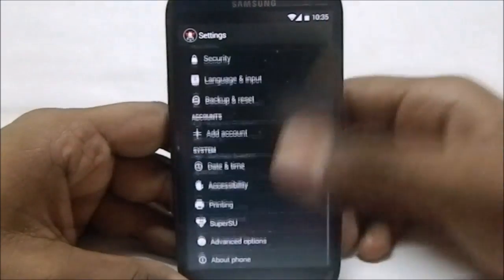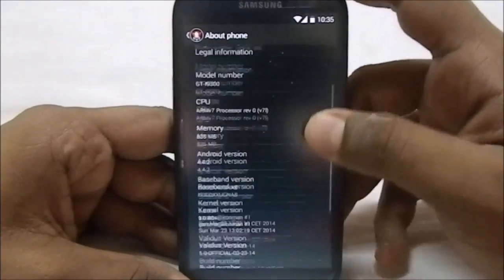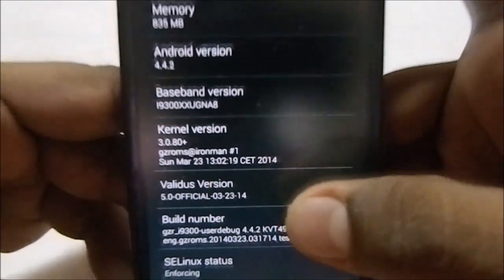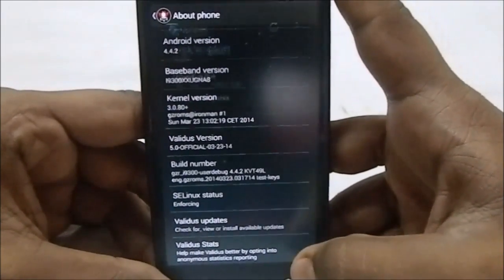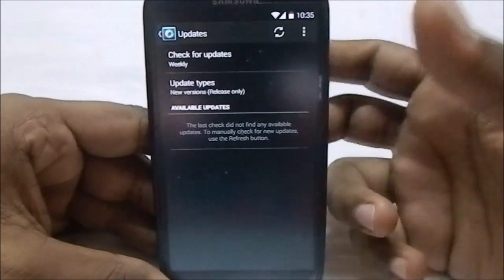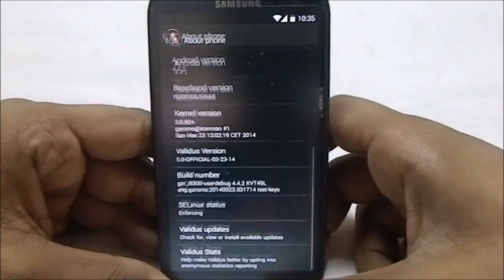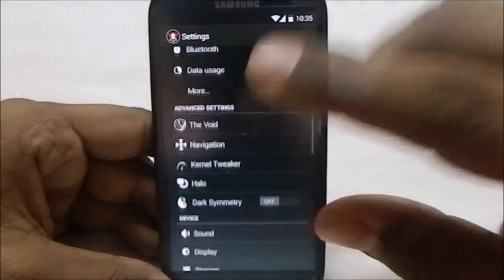In Settings > About Phone you can see Validus — it is based on KitKat, version 5.0, released on the 23rd. It has a built-in updater, though it's not the delta style, just a normal downloader. Now let's get into the settings.